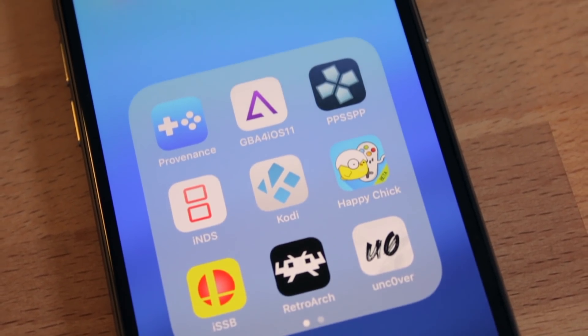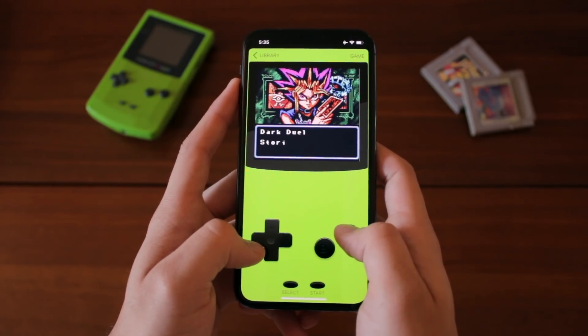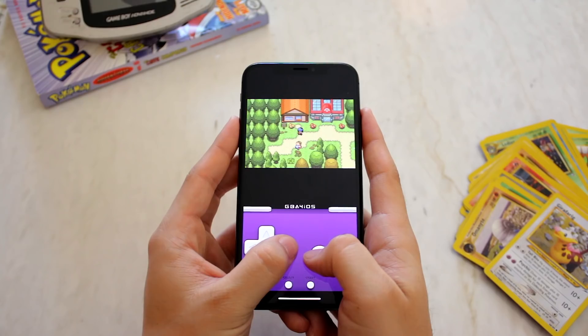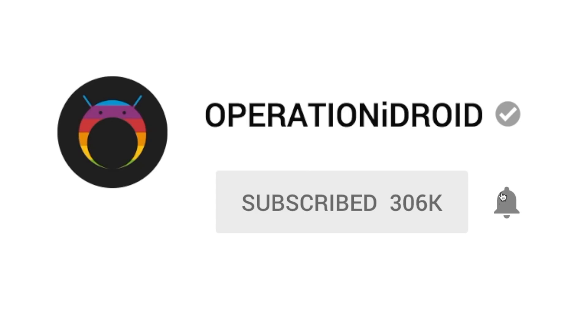However, there are still a lot of other awesome consoles and emulators that you can play on your iOS device — just check out my channel. There's GameBoy, PlayStation 1, Nintendo 64, Sega Genesis — all these awesome classic and retro consoles that you can play on your iPhone thanks to other awesome developers. If you want to learn how to get those, visit my channel, subscribe, and hit the notification bell because I'm always making videos on awesome emulators for iOS every Saturday.